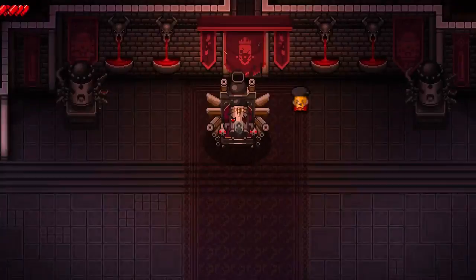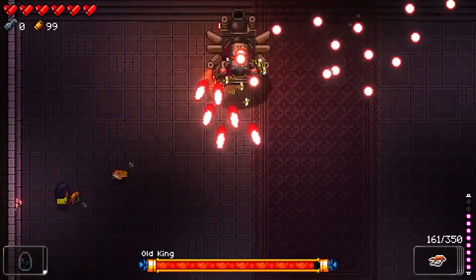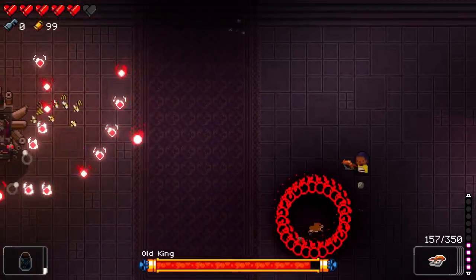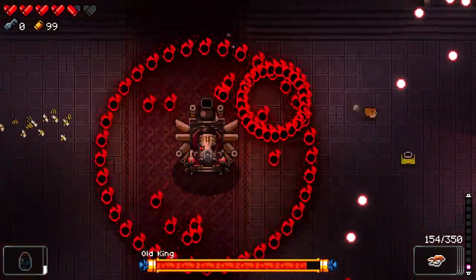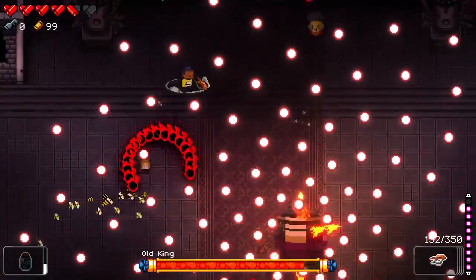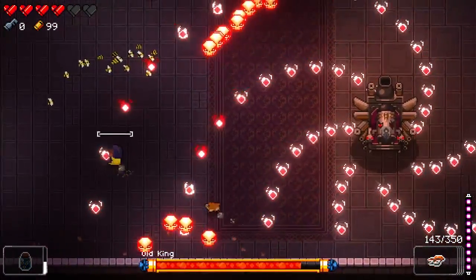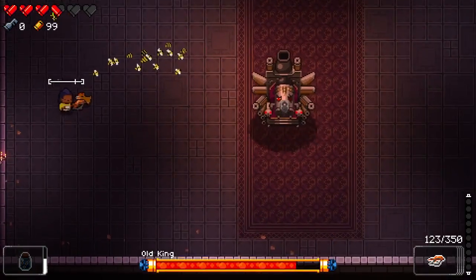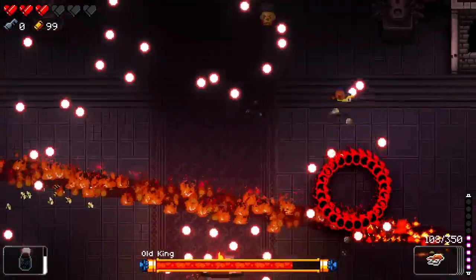For some reason it says bullet king here and then it says his actual name, which is old king. This guy is really rough. He follows you around a lot more aggressively than his assumed son. And these jammed shots hound you pretty heavily. Oh, jeez. I feel like my skills aren't 100% complete to be able to regularly kill this guy. I just want to at least do it once so I can get some sort of unlockable. This is a bad place to be.